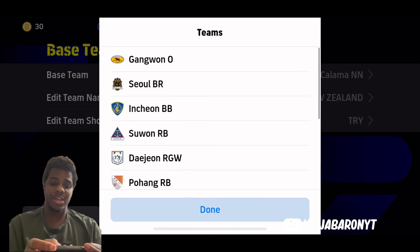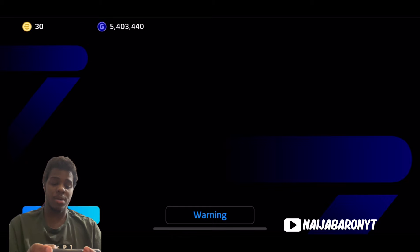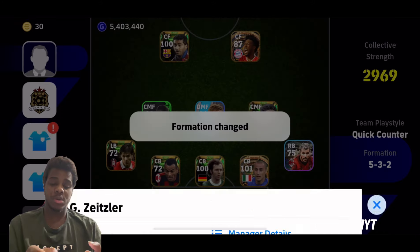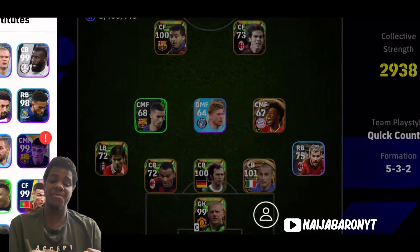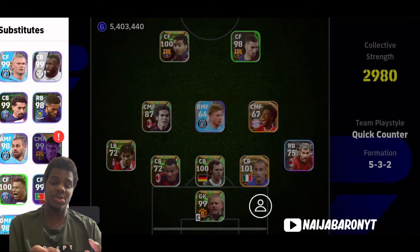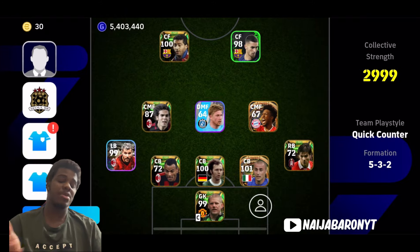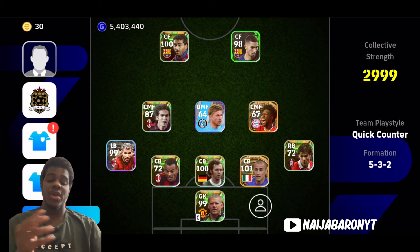Go to base team settings, tap on Asia, then Korean League, and navigate to Seo BR. This is another very rare formation. I had to come and do this video because things can change anytime. This formation is very OP — you can start the game using your 4-3-3 or 1-4-1-3, then when you're winning or want to close out the game, you change back to this default formation.